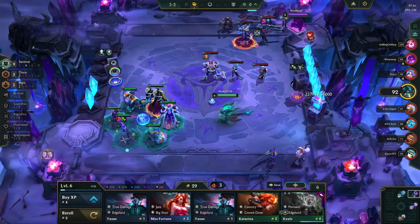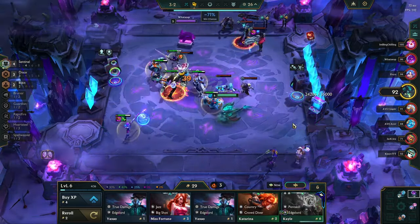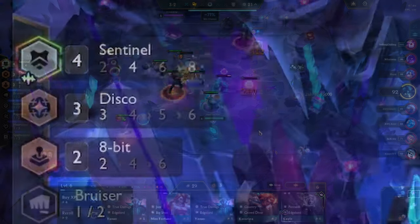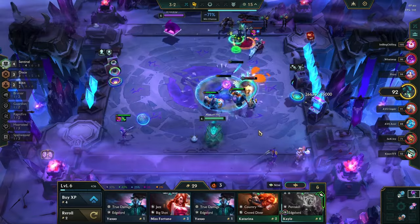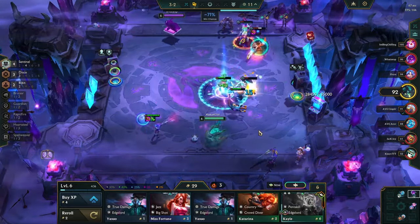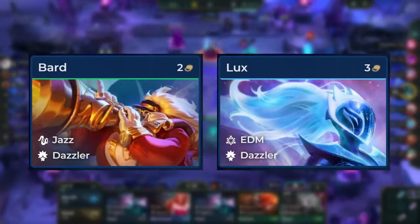After the Krugs round on stage 3-1, you should have more direction towards a comp. The general requirements to play Disco TF are to have at least one component for Spear of Shojin, and you also want to try to have 3 Disco and/or 2 Dazzlers active, as we want to get specific augments for those traits on stage 3-2.